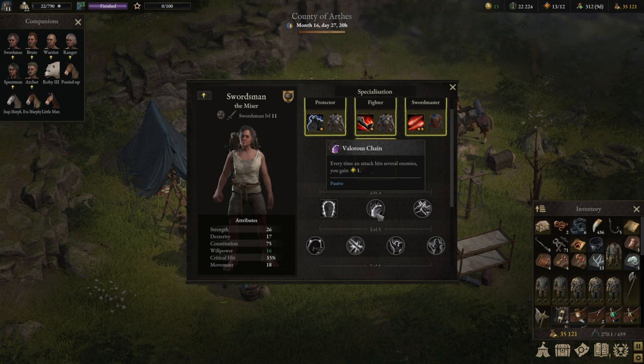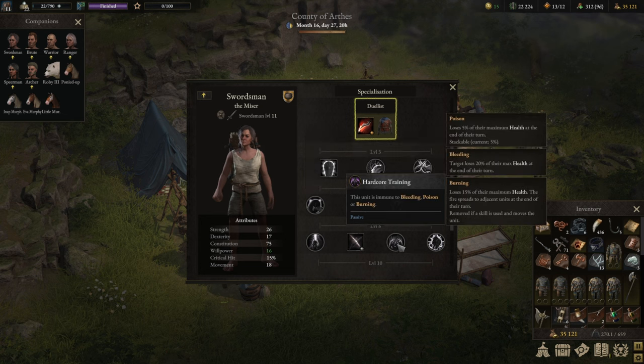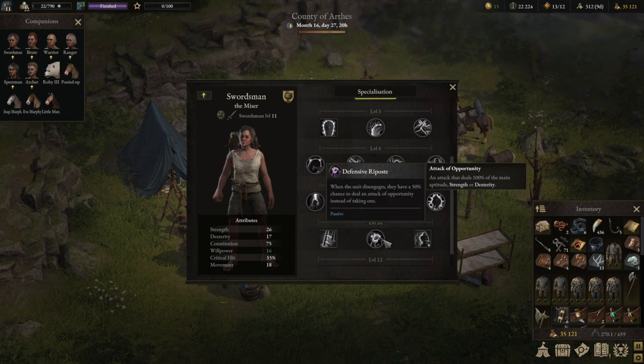As a damage dealer we are trying to be more or less Valor neutral — maybe taking a little bit. Tanks and supports generate Valor; damage dealers consume it. So Swordmaster into Valorous Chain will at least give you the option to regain some of the Valor you're using. Then Counterattack, because you want to retaliate if you're engaged. Hardcore Training is too good to pass up — not only because you'll frequently take Bleeding, Poisoning, or Burning, but also because it boosts your damage. It synergizes nicely with torches and other abilities where enemies adjacent to you are set on fire. And again, Defensive Riposte just in case you're in melee — not only a 50 percent chance of ignoring it but a 50 percent chance of retaliating.